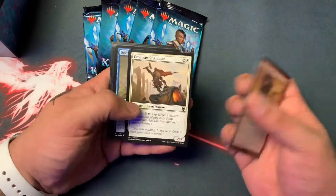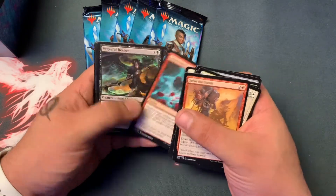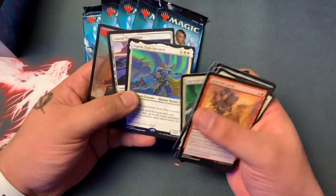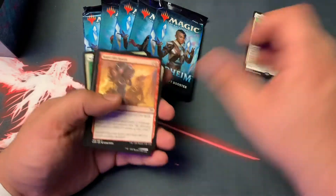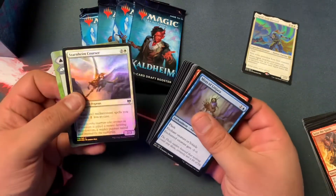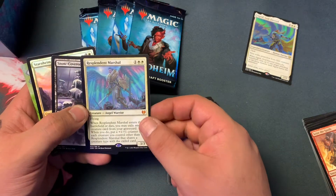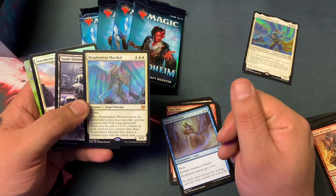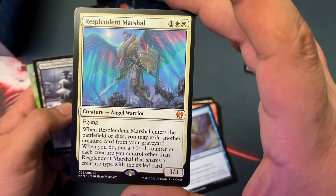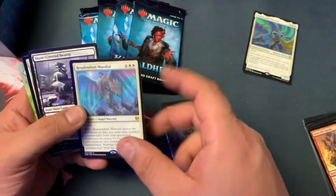I know some guy who says the tougher it is to get into the packs, the better the chances of hitting something big. These cards feel different than the last box I was opening. Nothing special — Sigrid, God-Favored, Human Warrior — it's gonna be our rare. We got a foil in the back, nothing special. Resplendent Marshal, Angel Warrior, 3/3: when she enters the battlefield or dies, you may exile another creature card from your graveyard; when you do, put a +1/+1 counter on each creature you control. It's not legendary, so that could be cool.